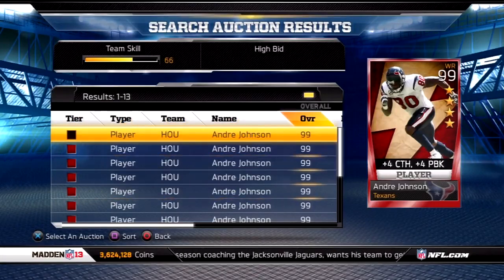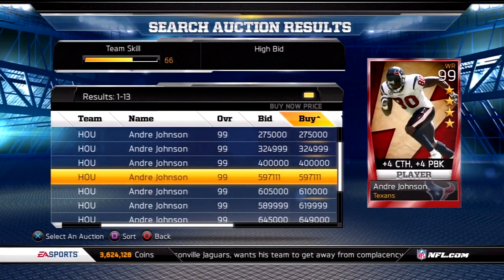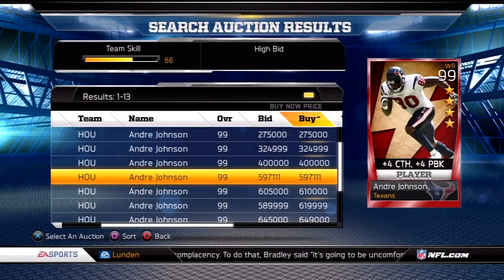And what do we have? There's our Andre Johnson card. It goes for almost 600,000 coins, and it goes for the most at 1.8 million — don't know who would buy that but that's what it's up for. So there you have it guys, there's the price of the 4 star Andre Johnson.